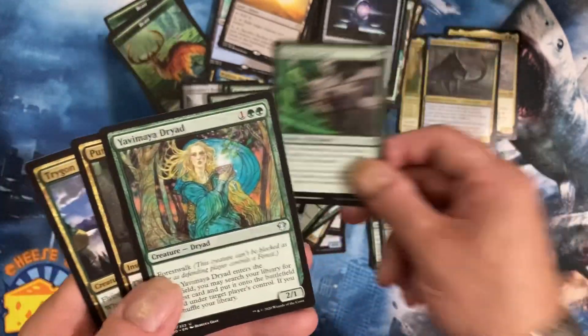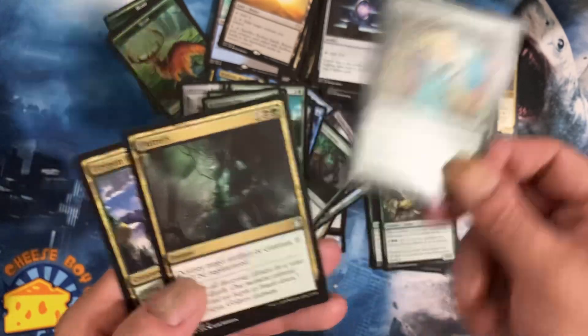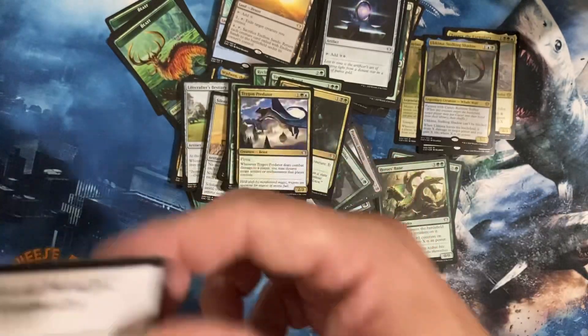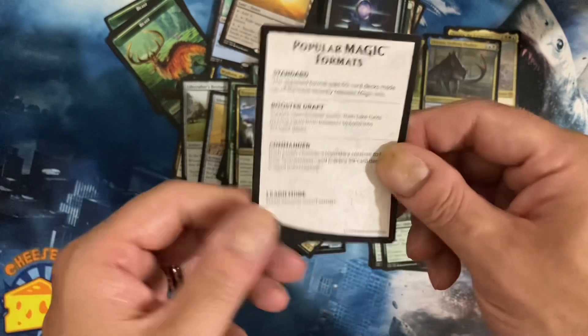Crop Rotation, Reclamation Sage, Yavimaya Dryad, Putrefy, and then an Atzocan Archer - and then you've got your little standard stuff.